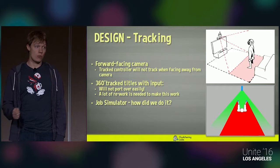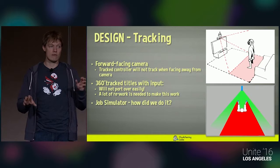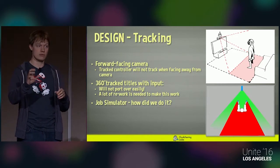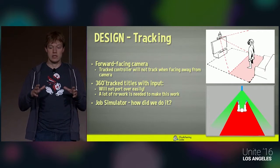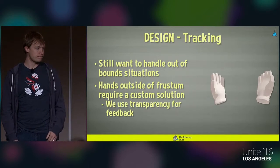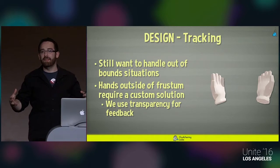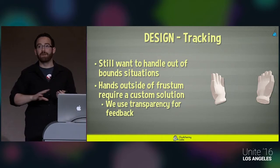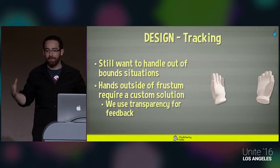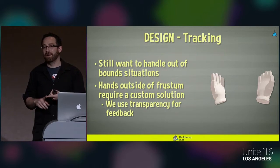In Job Simulator, we built a tool that let designers redesign every play space. Every job gets relaid out — objects that were behind you get moved to in front of you, new models are brought in, and the entire space gets designed to afford that play space. We have all elements reachable within the constraints of the frustum, giving a great experience for every PSVR user because we know the exact dimensions of the camera and could build the level for that.